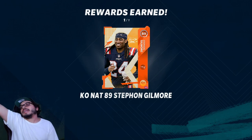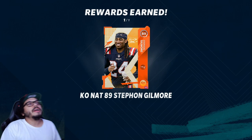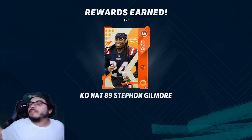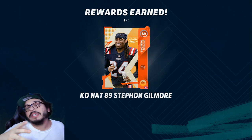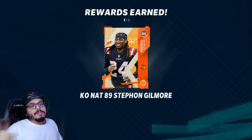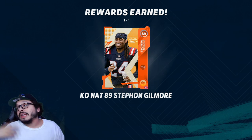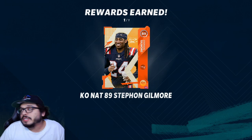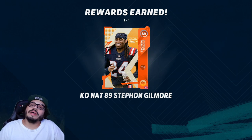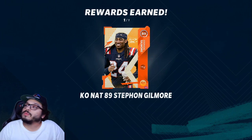So as you see right here, Nat89 Stephon Gilmore — I know he is not lighting the world on fire. We're at the point in the game where we have like 96 overall Deion Sanders. I understand for you veteran experienced players. But for the new guys, this might be of some help, and also for those who just don't want to spend any coins on training. KO Nat89 overall Stephon Gilmore is the reward right here.